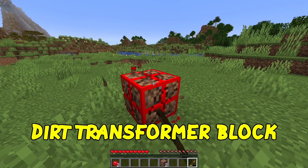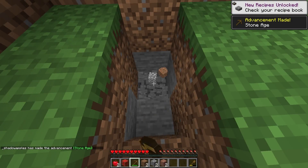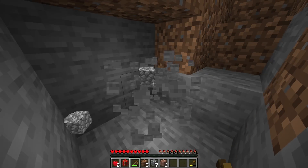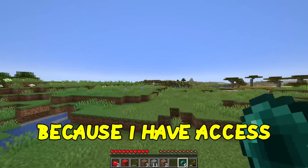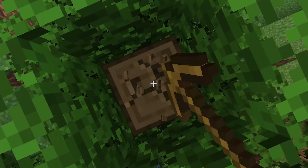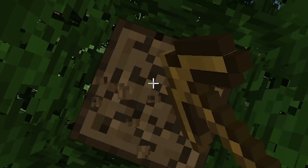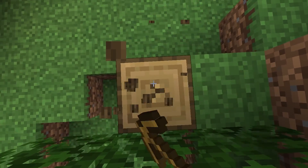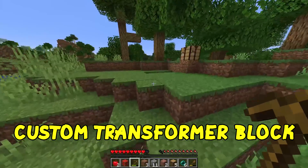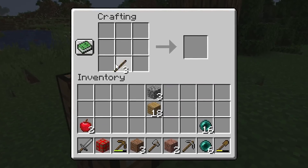This right here is the dirt transformer block. I can pick it up. Not that hard to make, but very valuable. I cannot believe we already got enderpearls from that — 23 of them. We can now teleport all over the place. This is not the only transformer block I can get. We can also get an iron transformer block, a diamond transformer block, and a custom transformer block made with netherite. Although I'm only getting stone tools right now, I will be able to transform my way to the top.